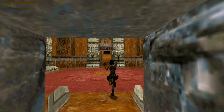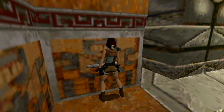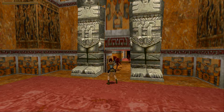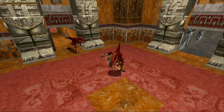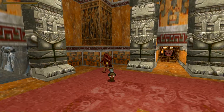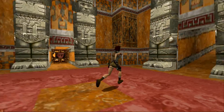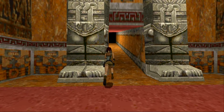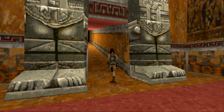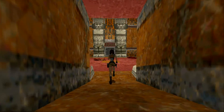As soon as you walk through here — well, not as soon as you walk through — you've got to pull this switch, because there are two raptors that come in. I'm shooting them before we do anything else.